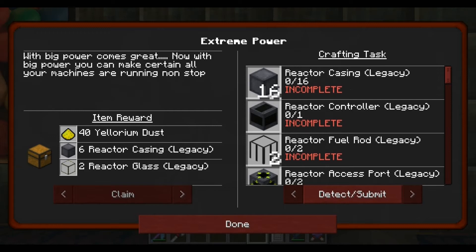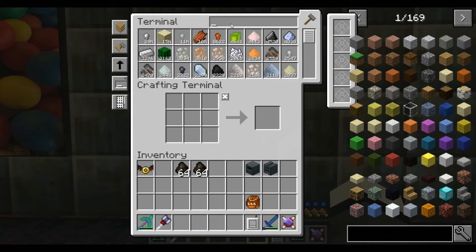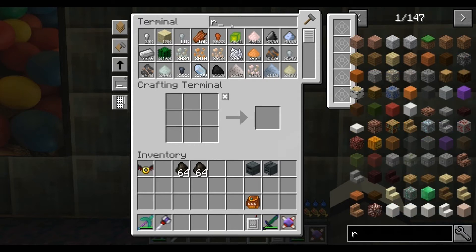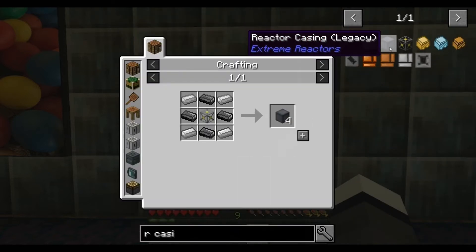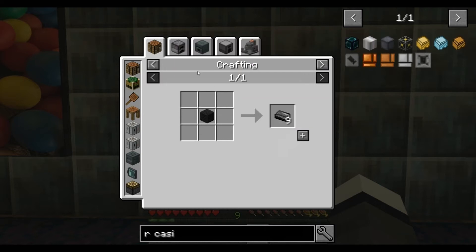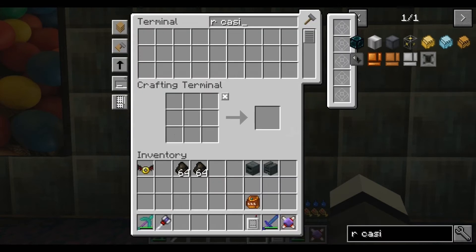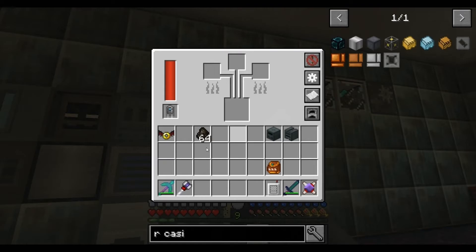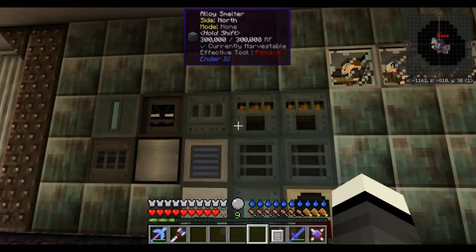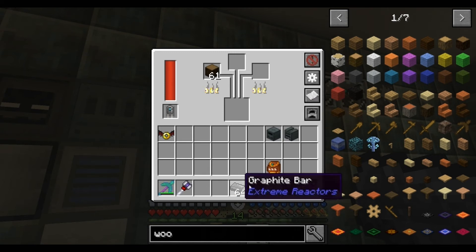Start at the top - reactor case. Casings - it sometimes doesn't type when you press R on here. There's them all. Graphite bars - how do we do that? Burn some charcoal. Let's get on with that, set that going. Make sure they're working, yeah. We don't need plenty of that, that's done. Set some more charcoal up and we'll get some more graphite bars.